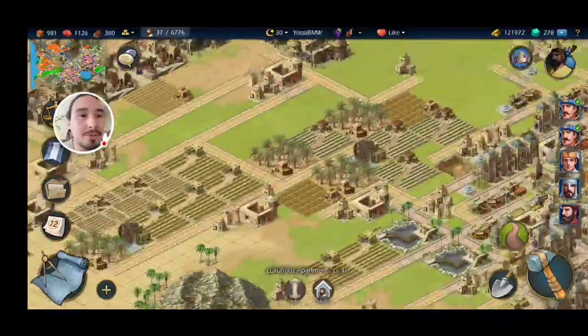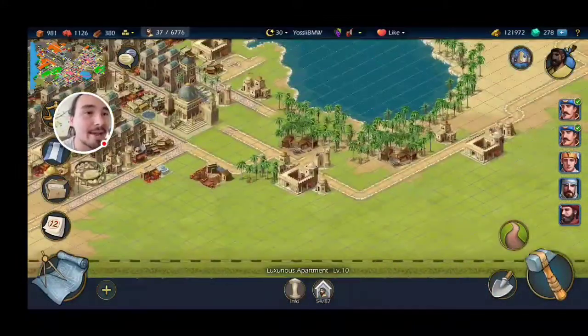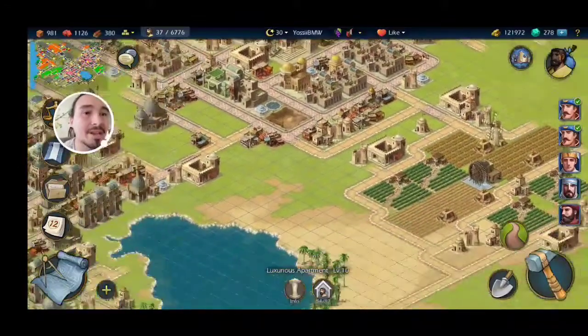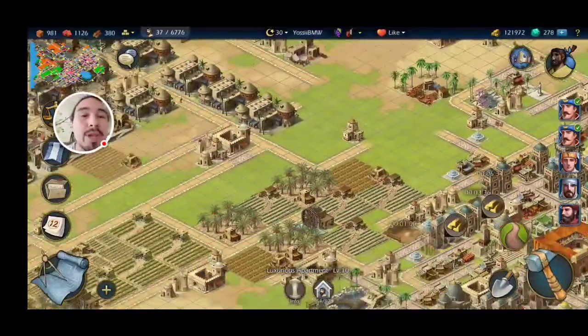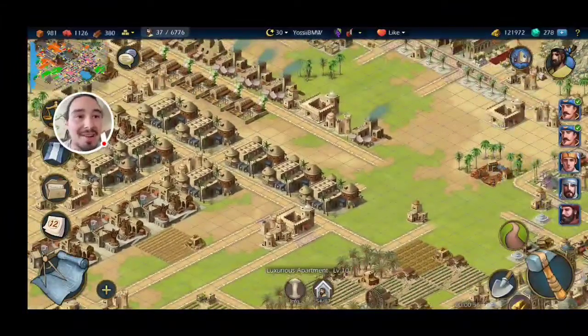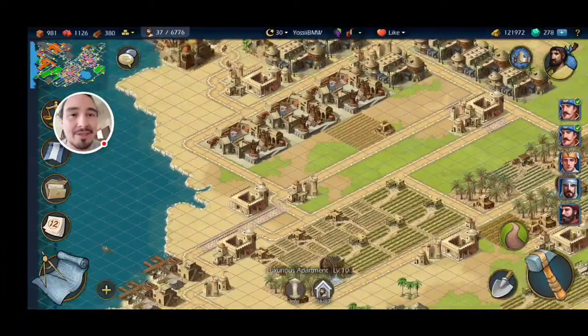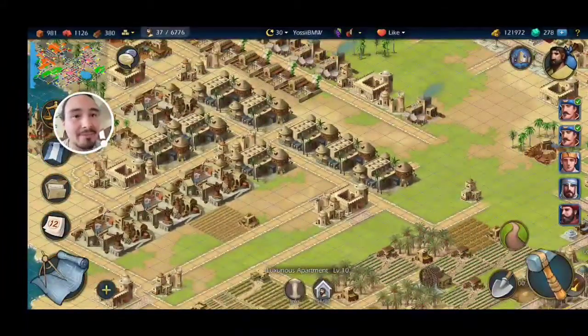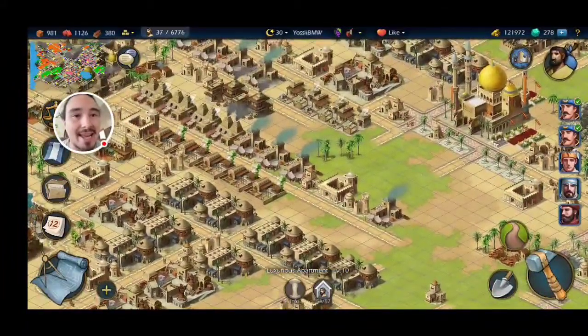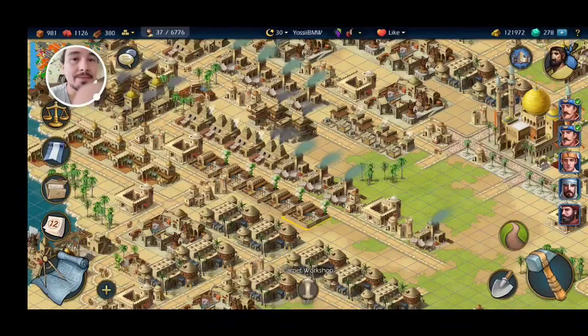Let me show you this whole area over here. It used to run down here and come up here — this all used to be wheat, spinach, sheep farms, and hunting villages for meat. I've broken all of that down. I have no wool at all right now.